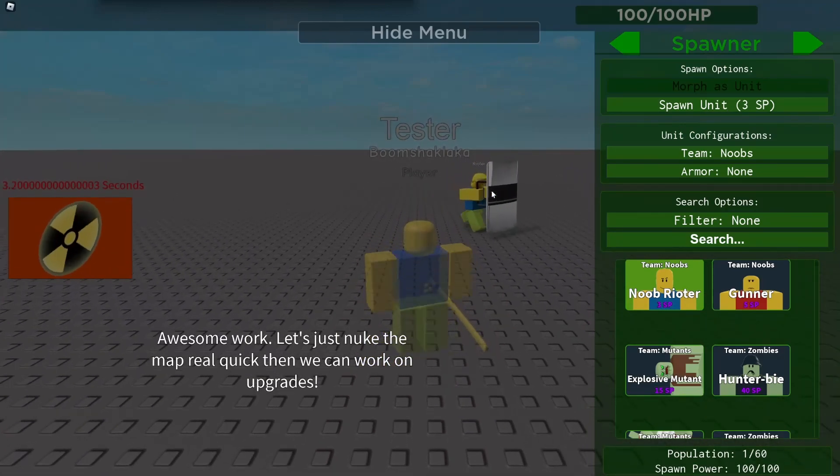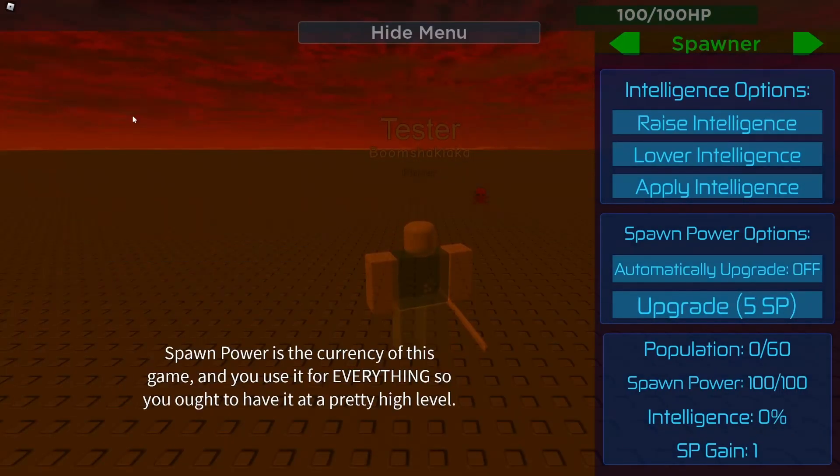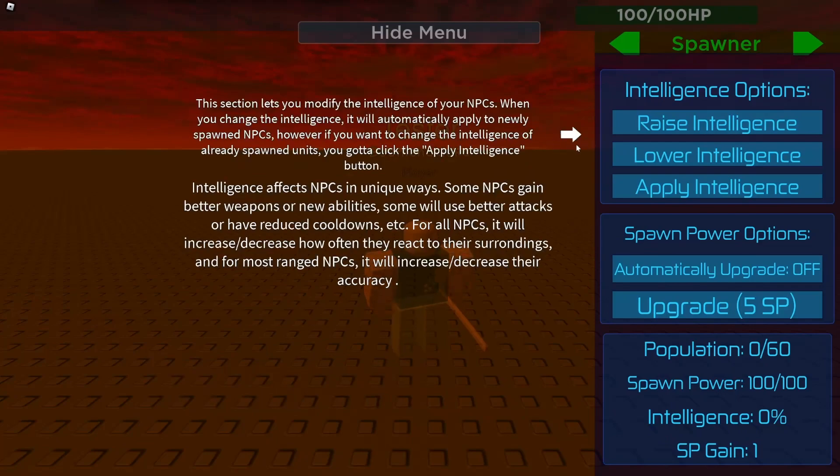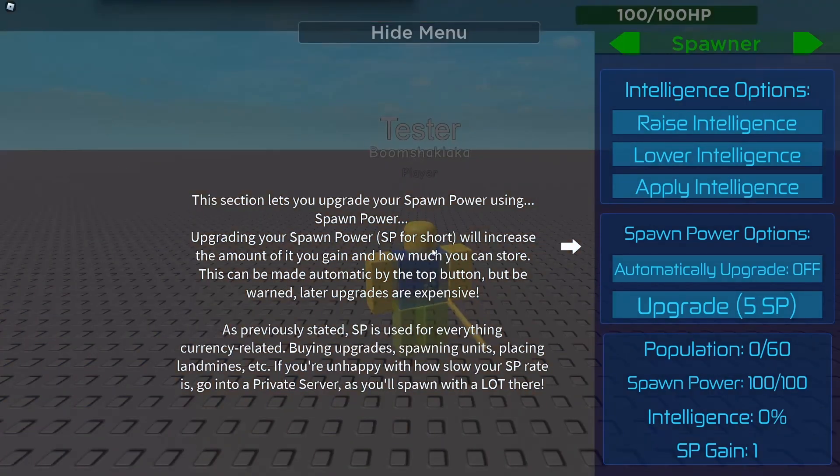Now press the Spawn Unit button — there we go, that's how you do it. So you just press the button. Now what we've got to do is press next button, press the next button again. This is the arrow — the arrow leads to here, you just want to come over here and press the next button.